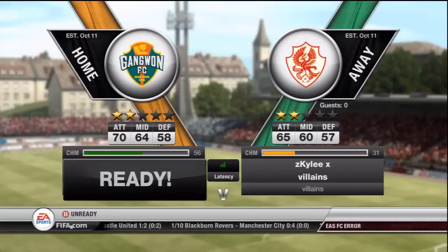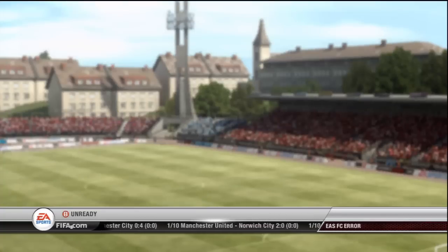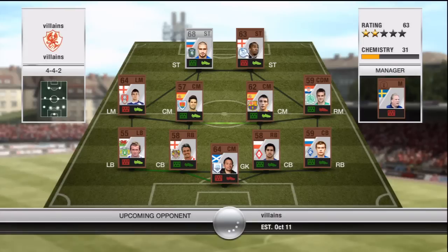Here in the beginning we go into a game against ZKyleX with this team called the Villains. I don't know how they meant it to be spelled. And yeah, as you see here, he has nothing really on his squad except for a silver striker. He doesn't seem like the sharpest tool of the ship.